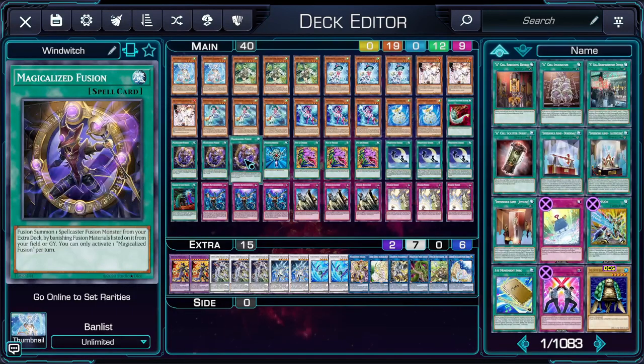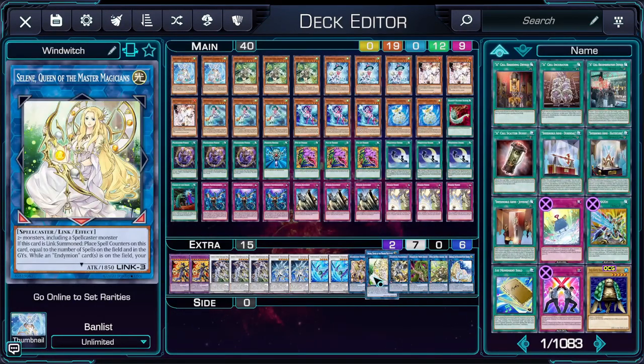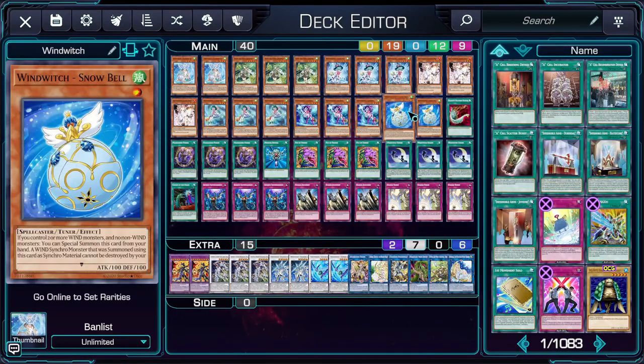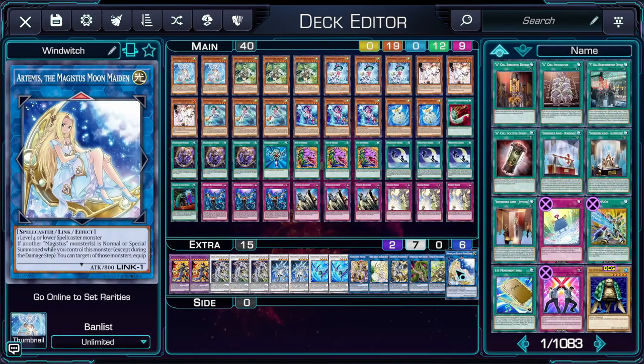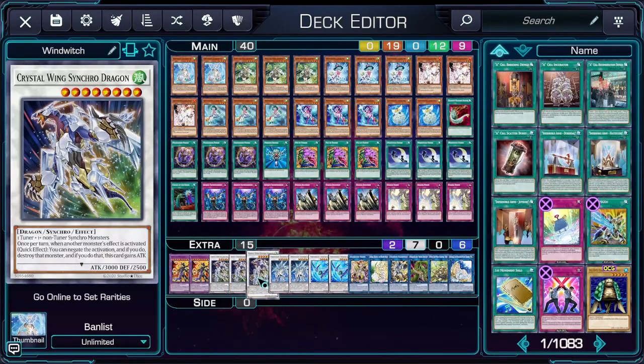You can send Magical Ice Fusion to the Graveyard via Verti Anaconda to make Quintet Magician. You also run Halqifibrax, Selene, and Access Code Talker since you have tuners that are also Spellcasters that let you Link climb up into it occasionally. Wynne and Artemis are mostly just filler but can help get more Spellcasters in the Graveyard for your Link plays. Most of the time you'll be locked out of quite a few of these though, so just focus on your Crystal Wing on turn 1.